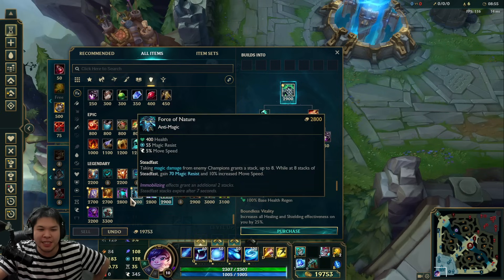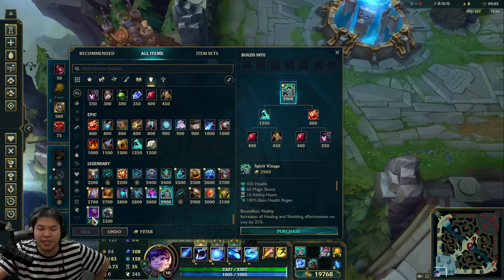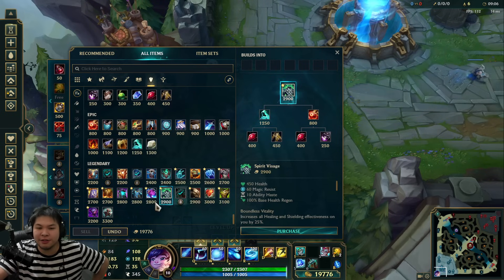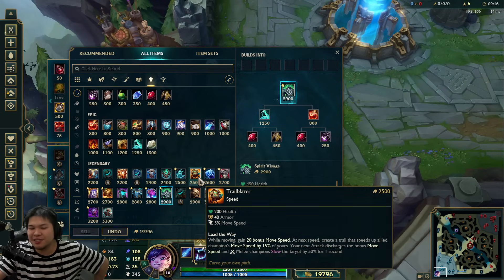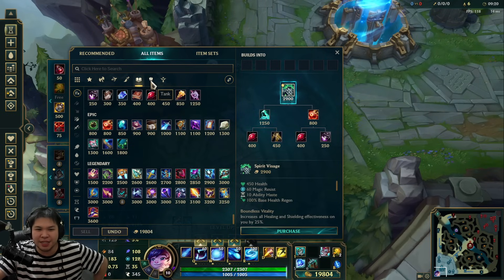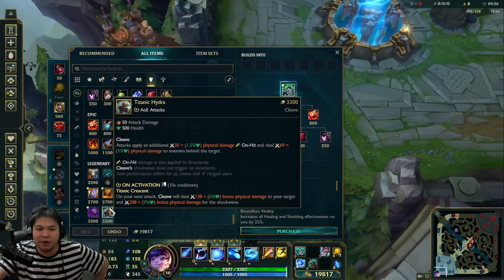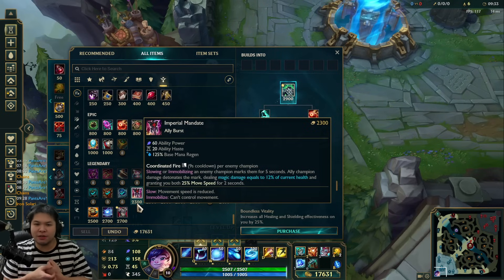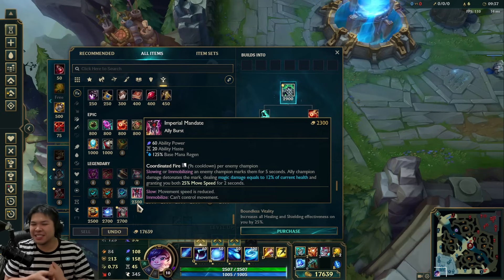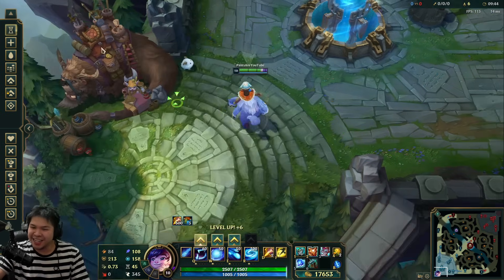Even Jak'Sho can work because of Liandry's interaction — the burn stays on them permanently. I'm not even sure what I'd build last. I tried Trailblazer but you feel really not tanky. You can go more AP, but you don't need damage at that point — you're just rolling snowballs into the enemy. I'd suggest just going tanky slash support. There's also Imperial Mandate — it does 12% of current health, which could be good. I need to test it more.